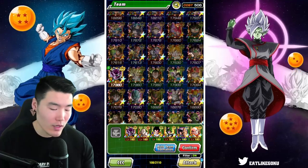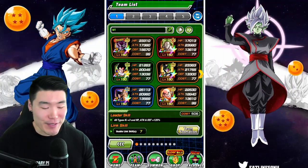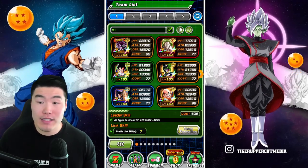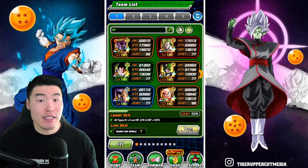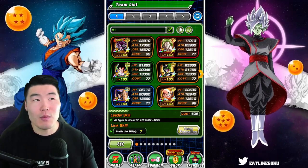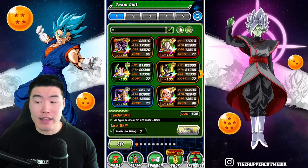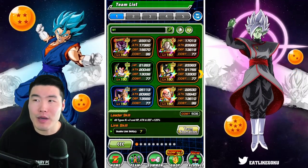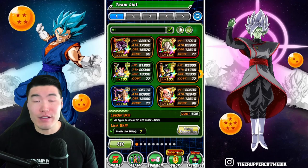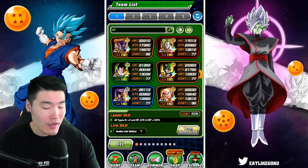Number two, you want a full LR team. The reason for that is because if you have a team of all LRs, it allows you to maximize the number of points you get for every single run in the world tournament compared to having a team with lower rarity characters like URs, SRs, and Rs. Someone did a test where they ran a team with mostly URs and then another team with all LRs and they got about 15 to 20k more points for each run, and over the course of 20 to 30 world tournament runs that definitely adds up.